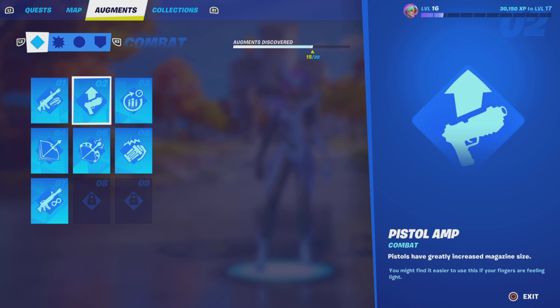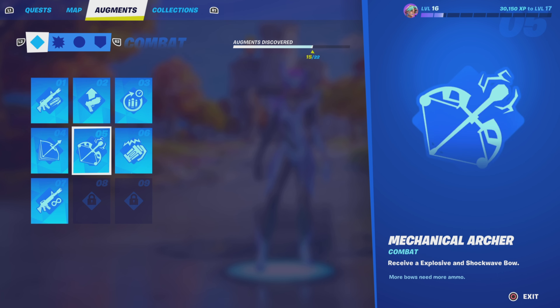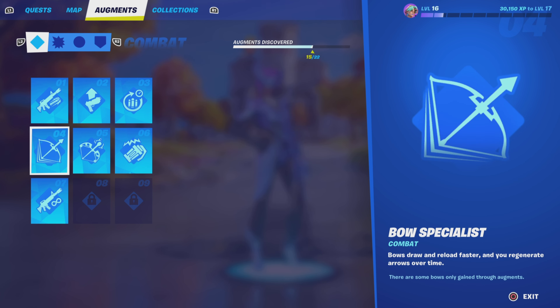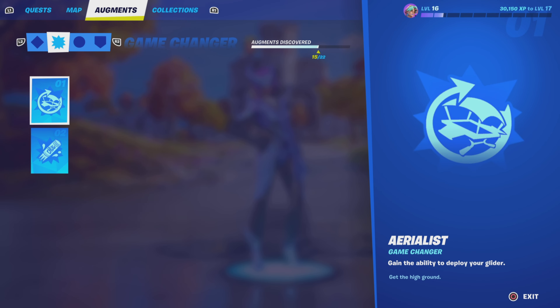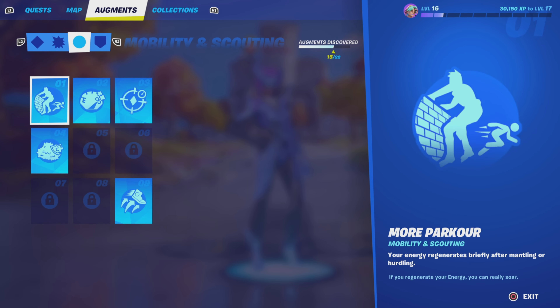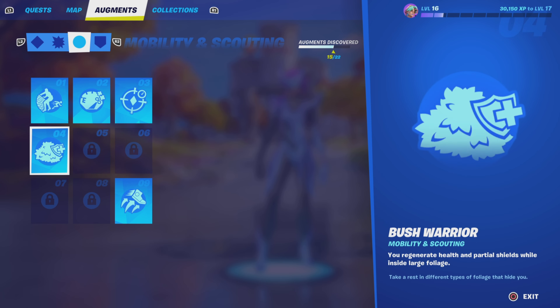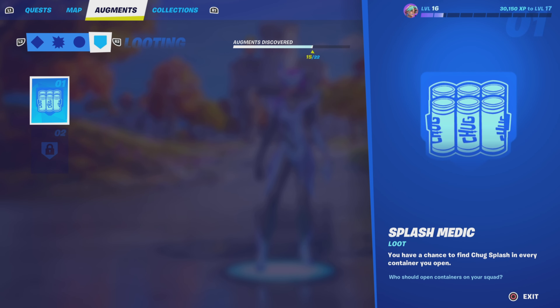There are four types of augments. Combat has nine total — I've gotten seven so far. Game Changers include things like the Chug Gunner and a glider option that's a big deal for mobility. Mobility and Scouting is another category with nine augments, though I've only gotten five so far — but some of them really do make a difference. The final category is Looting. I've only got one of those so far, but overall the augment system is probably the biggest feature that will bring people back into the game.